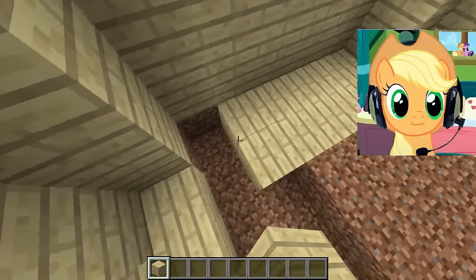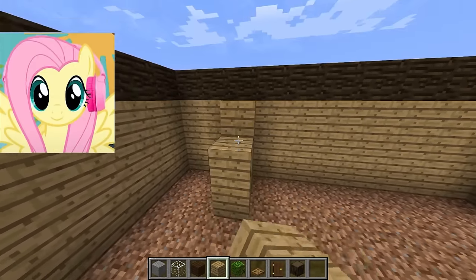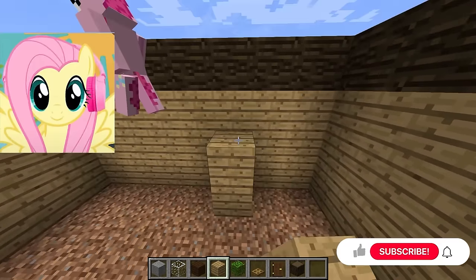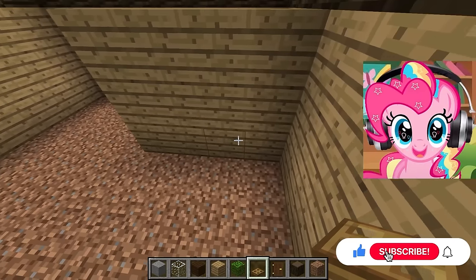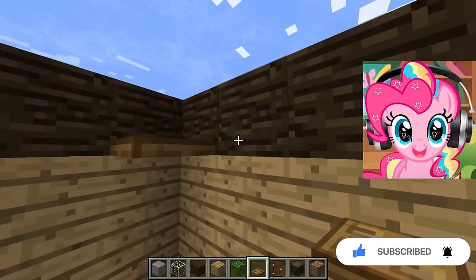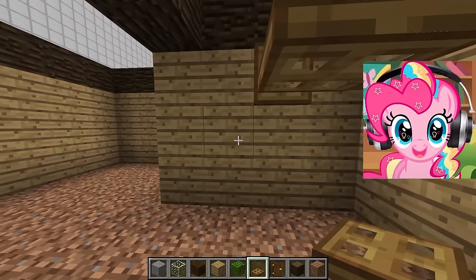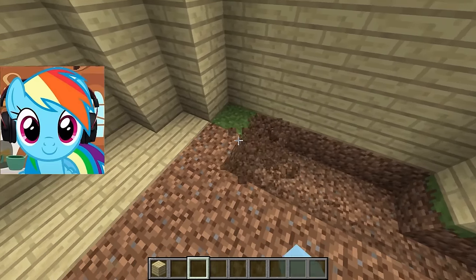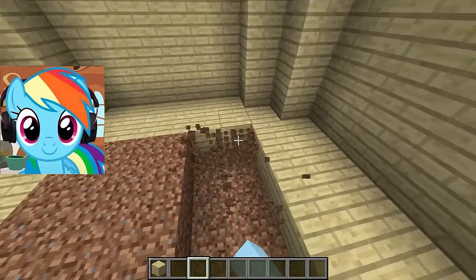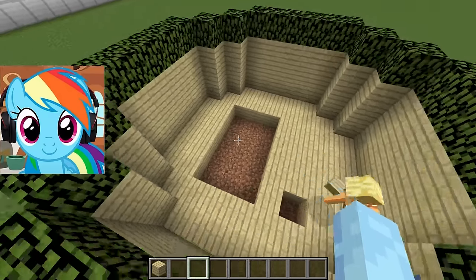We start to build the interior of the house. We need to finally make a descent into our house — we'll have to make a ladder to climb. The stairs will be a little decorative, made of manholes, because it is very cool looking and very suitable for our style of interior. We are almost finished with our floor, and very soon we will begin to improve the upper part of our house. I already love what our house looks like, because it is very futuristic and looks modern.